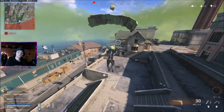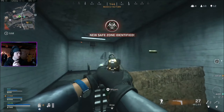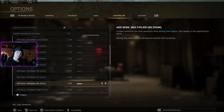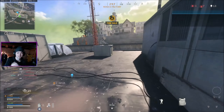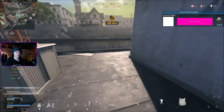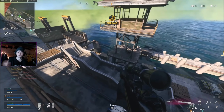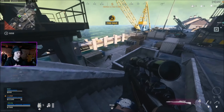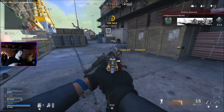In the advanced options, you can change the sensitivity multiplier depending on how zoomed in that scope is. For example, if you use that thermal-scoped HDR setup I showed earlier, the thermal scope is an 8x zoom. You could change that sensitivity from 1 up to something higher if you want to be able to turn your screen faster while still ADS'd. This sensitivity is going to be up to personal preference depending on what you're used to and what game you're coming from.